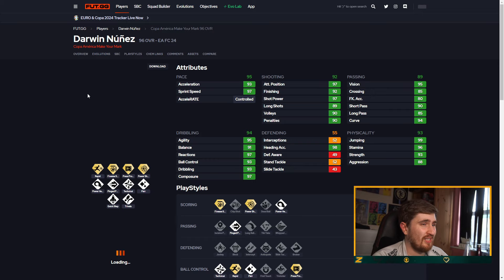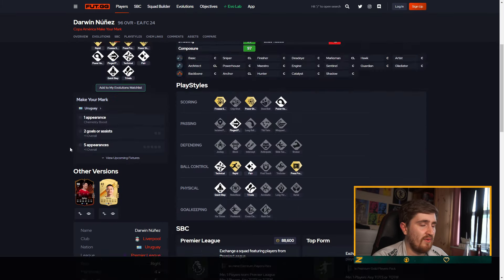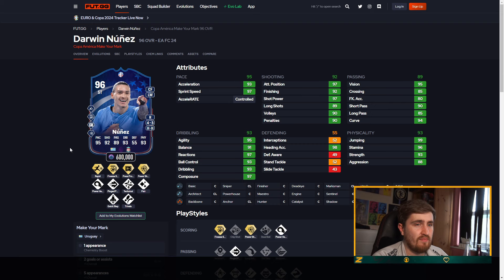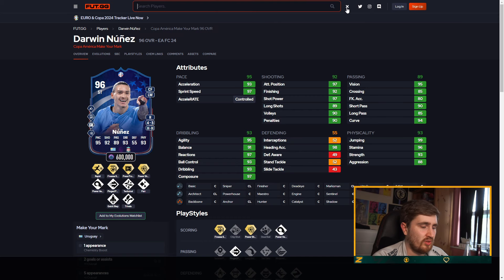Nunez — I don't know if he starts for Uruguay or not, but this card — I think he's an SPC. It's already very, very good. Finesse, Rapid, Press, Proven — I'm going to have him S-tier. I think he'll be pretty crazy.